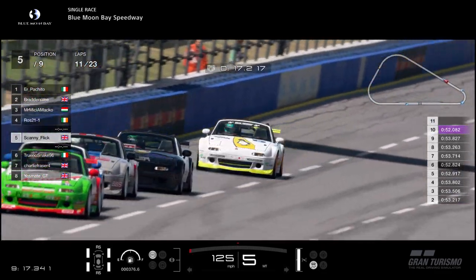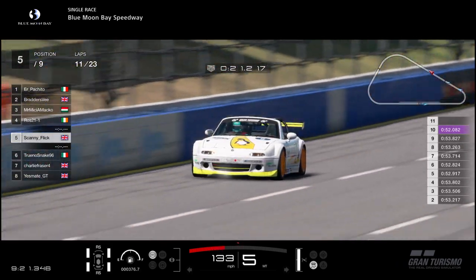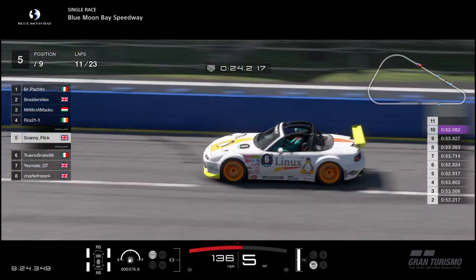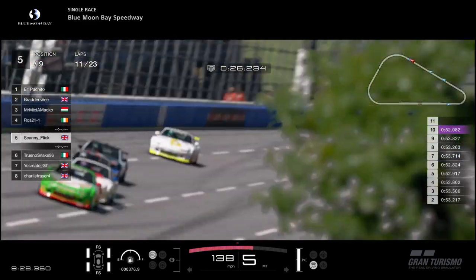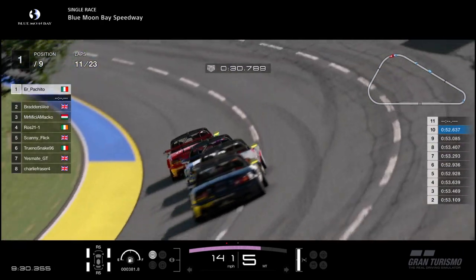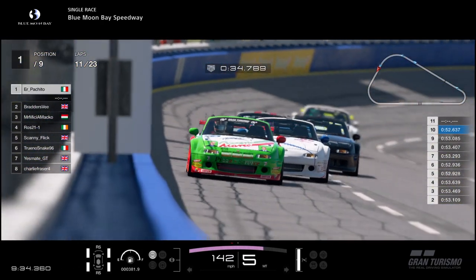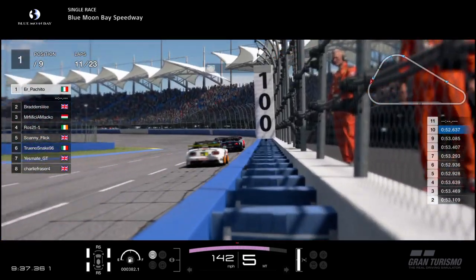Some drivers are going through turn 1 in 5th gear, obviously others using 4th gear. It really depends on how much speed you can carry — if you can carry a lot of speed, 5th gear is better; if you're struggling a bit, 4th gear will give you a little more kick. Also, if you're fighting and stuck on the inside or have to take a tighter exit, 4th gear is your best bet.